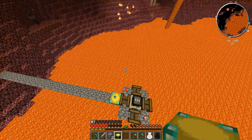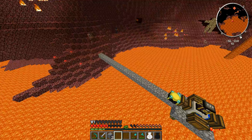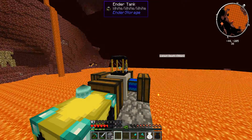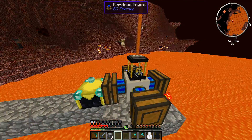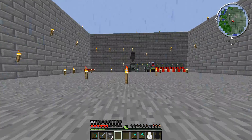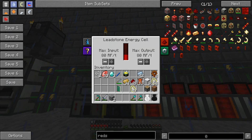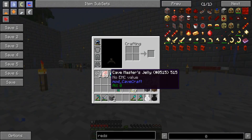I'll just increase it to three so that it can definitely spread out a bit. Alright, let's go back. See if it continues to do this weird thing. I think it was just the ghast being a bit weird. Got new lava. We do have lava power going into these things. We should be gaining power. We are gaining power now. Fantastic.